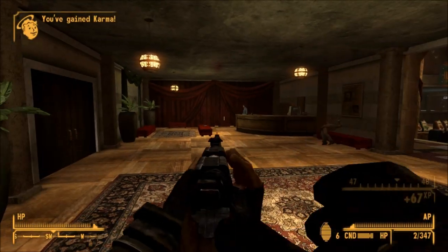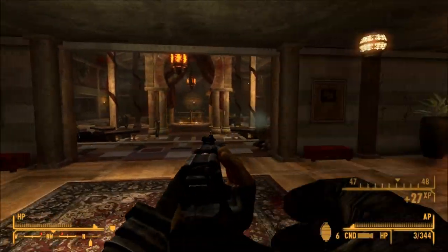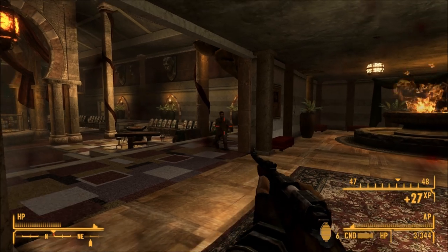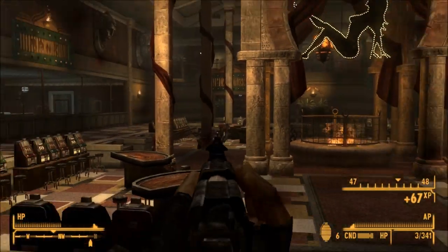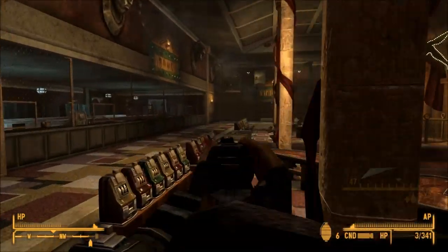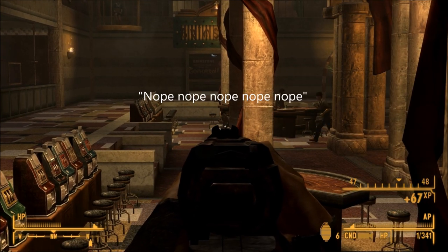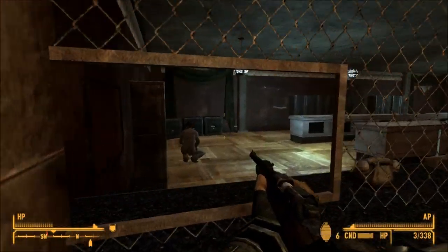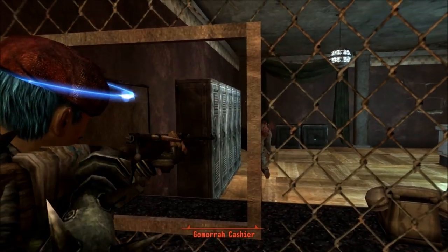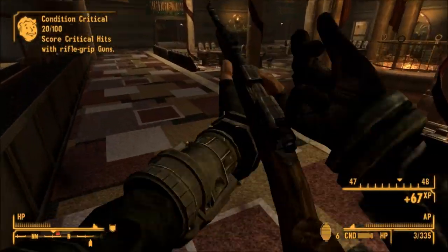Moving on to the Paciencia. The Paciencia is a unique hunting rifle. It has a three-round magazine, but boasts higher damage than the regular variant as well as higher item HP. Its main advantage is its extremely high crit damage at 110 points, equal to the anti-material rifle. Due to its bonus critical chance, critical hits will be more common. It also has a 3.5x magnification when looking down the iron sights, equivalent to a top-tier scope, but since it is a unique weapon, you cannot modify it — meaning no scope, you're stuck with the iron sights.